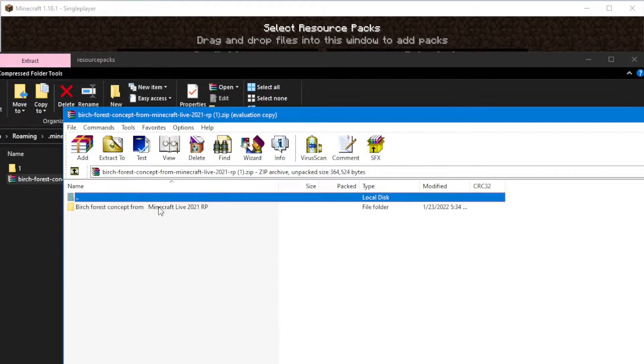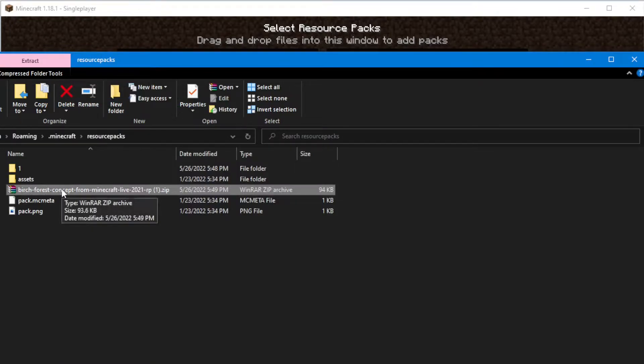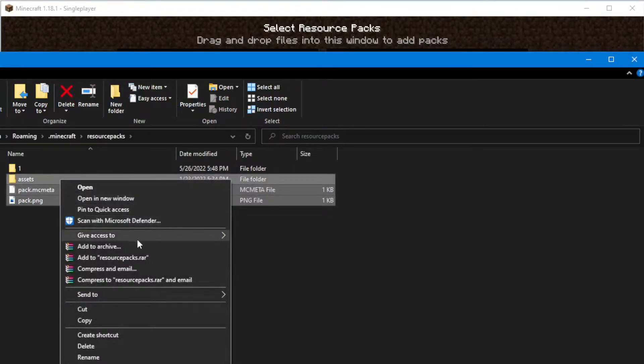We need to drag that back into the folder, or copy from where you downloaded and paste it here. Again we need to go into that file, double click on it, and copy the contents into the resource pack folder.